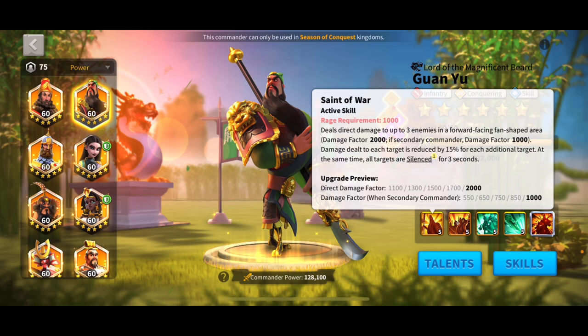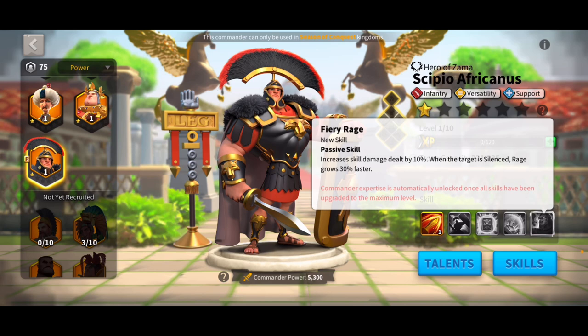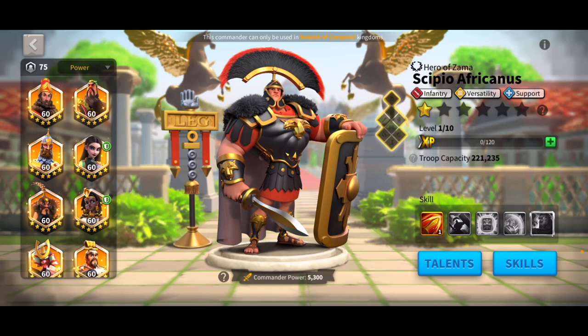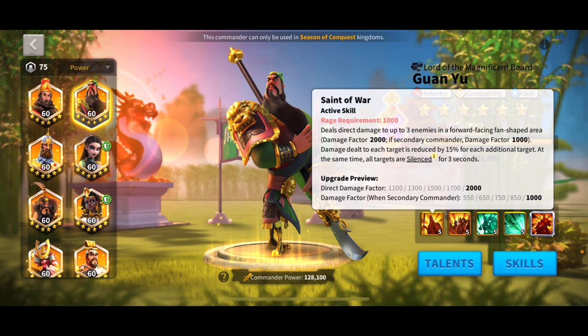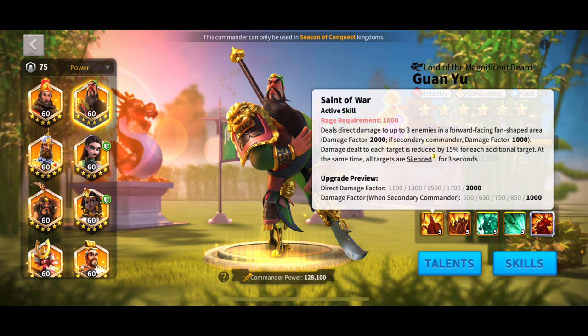The most common and universal pair you're going to see is Guan Yu primary with Scipio secondary. The main reason is it helps Scipio's expertise because Guan Yu silences the target — and from his expertise, you get a bonus to skill damage and your rage grows 30% faster when the target is silenced. This is basically the only combo where you get the full value of Scipio's expertise. Guan Yu has to be primary because he gets all his damage at 2,000 when primary; secondary drops it to 1,000, which is not good. This is my top pair because you're getting a double AoE with Guan Yu and Scipio.